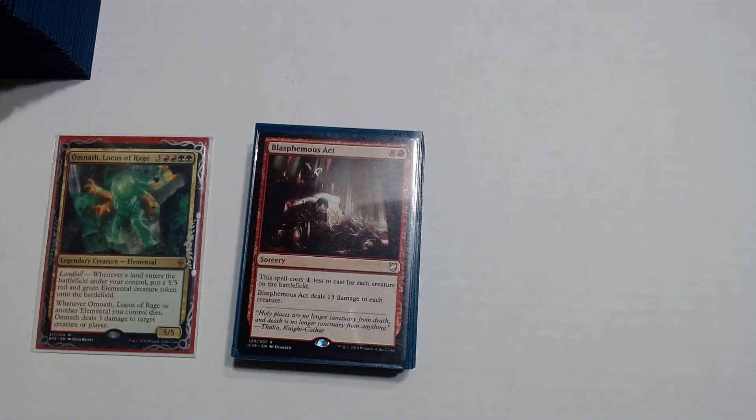Blasphemous Act is a 8 and a red — a 9 drop but it usually costs just 1 red because the spell costs 1 less to cast for each creature on the battlefield. It deals 13 damage to each creature. Whenever I use this card it's removal for everybody, but I also use it as a finisher. If you have 10 elementals from your landfall abilities, you cast Blasphemous Act, kill your own board, and benefit off of Omnath's second ability — that's potentially 30 damage, so you can basically one-shot somebody.